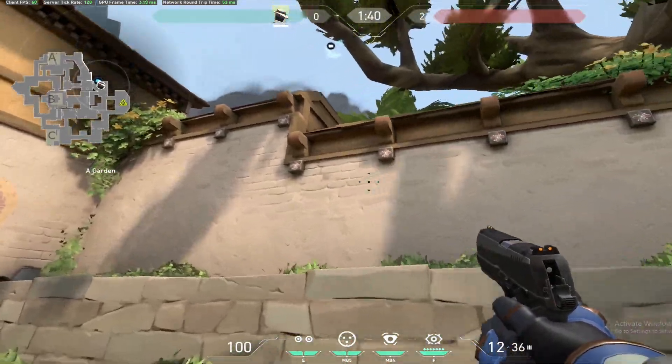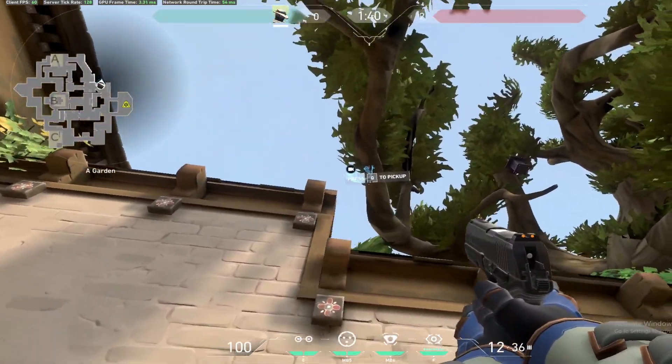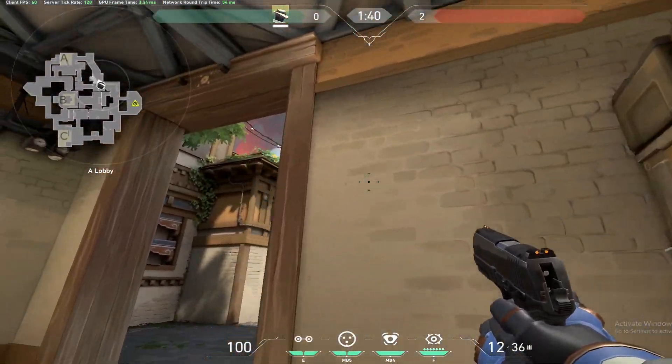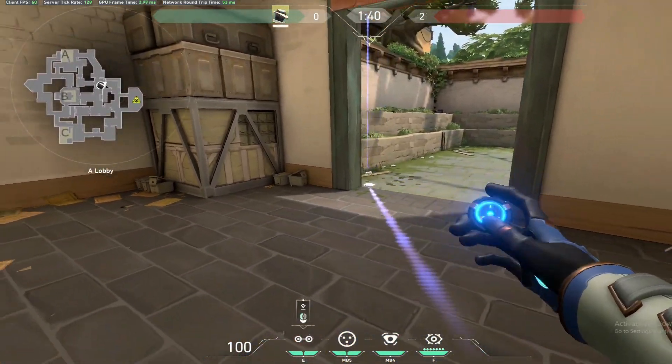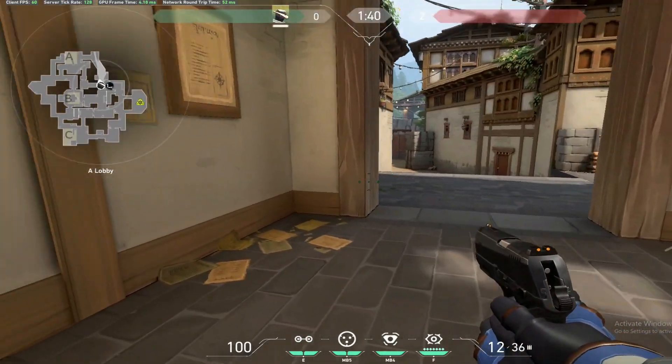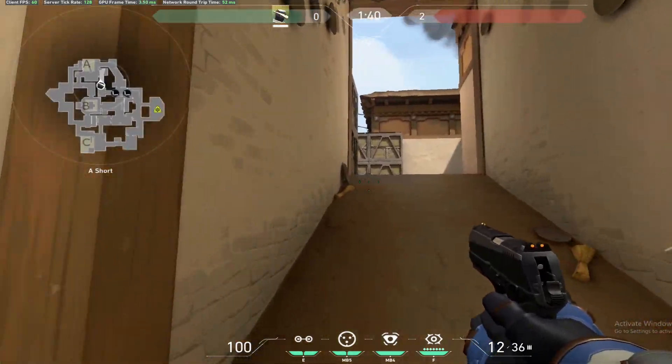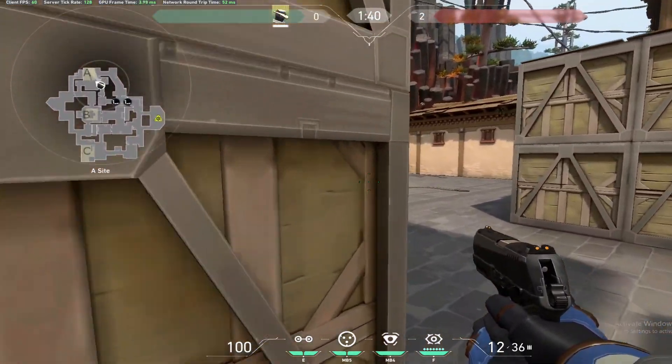That's pretty much it for offensive camera spots and trip wire spots. For A trip wires, I'll put one right here and one right there. A short is usually where they push up — bombs usually won't come from long.